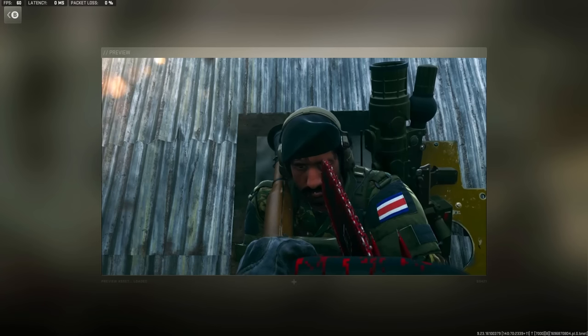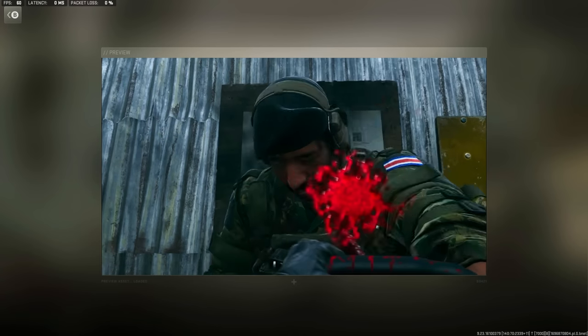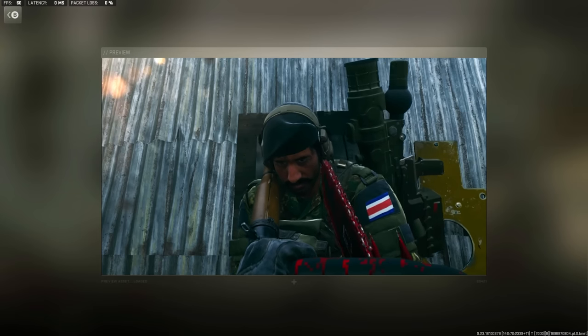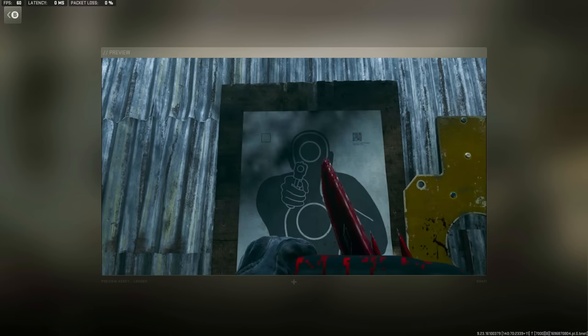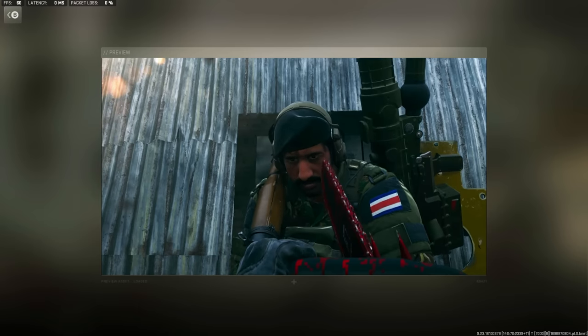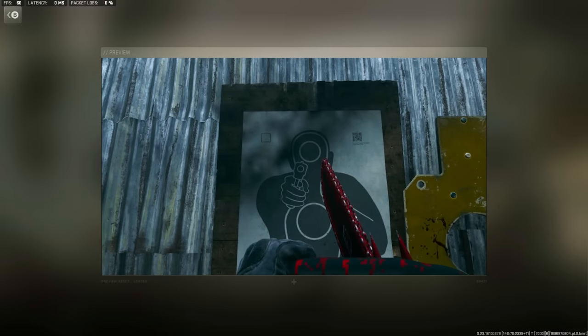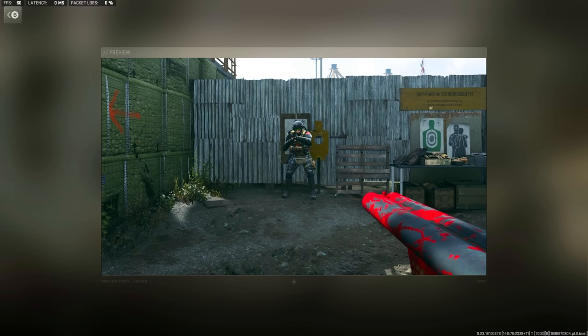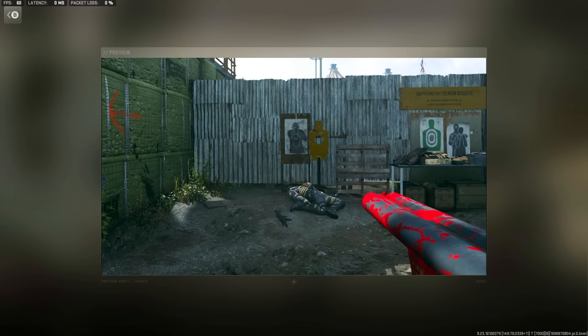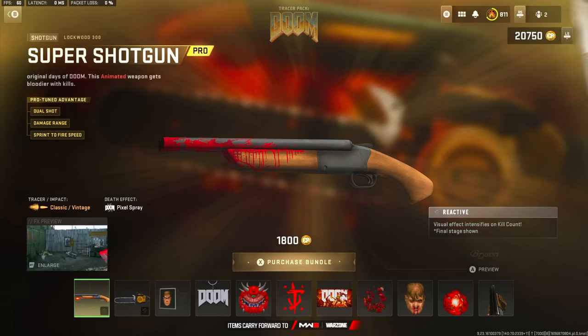It actually does have a preview right here. Let's go ahead and enlarge it and see it. Okay, that's definitely trolly. But it's actually pretty cool that we do have a preview for the melee weapon. I hope they do stuff like this more often, especially when we get new melee weapons in bundles. And the execution should be shown in the bundles too — I don't know why they don't do that. This bundle is a huge troll, man. It is super pixelated. The animation and everything is just like it was back in the old game.